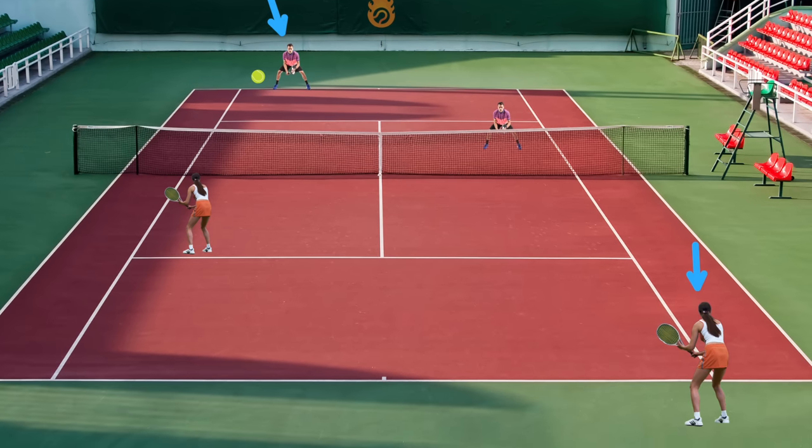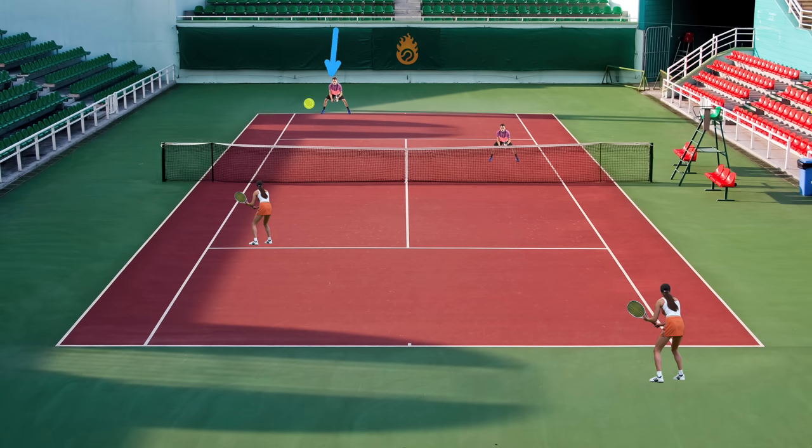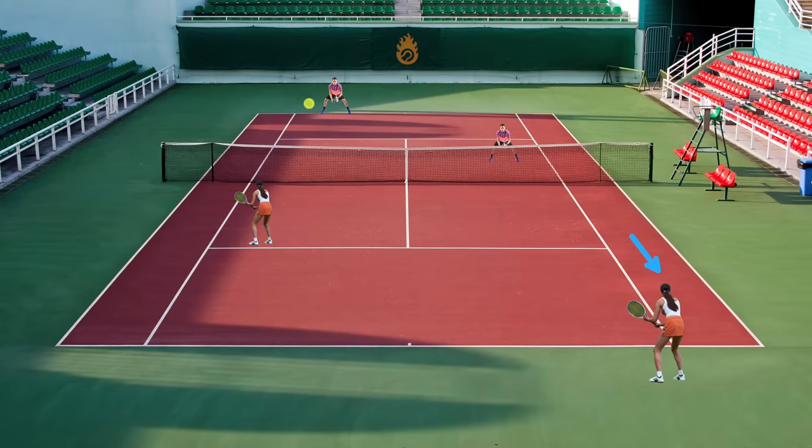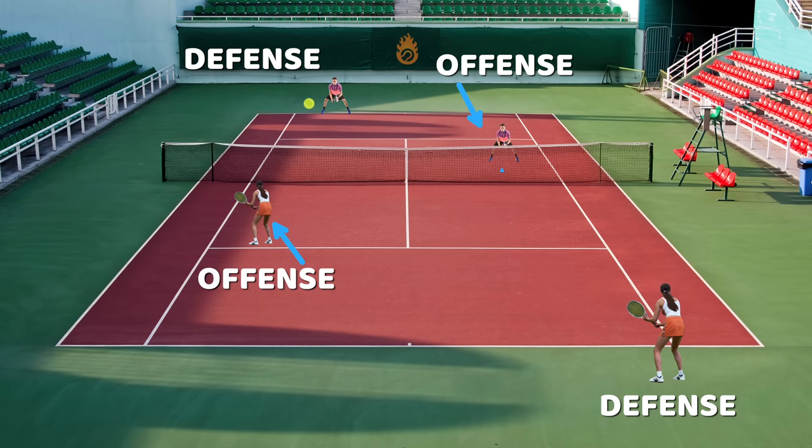The server and the returner, their primary goal in a doubles point is: A, to get the point started, and then B, to keep the point going by avoiding the two attacking players and keeping the ball back to the other defensive player. I'm not trying to say that the server can't hit a great shot or the returner can't hit a great shot. It's possible for them to attack, it's possible for them to be on offense, but compared to a net player — somebody who's close to the net — the ability to attack just isn't nearly the same. So the two baseline players are relatively speaking on defense, and the two net players are relatively speaking on offense.